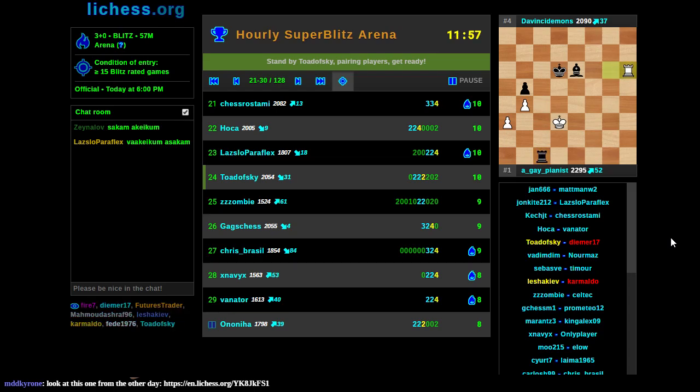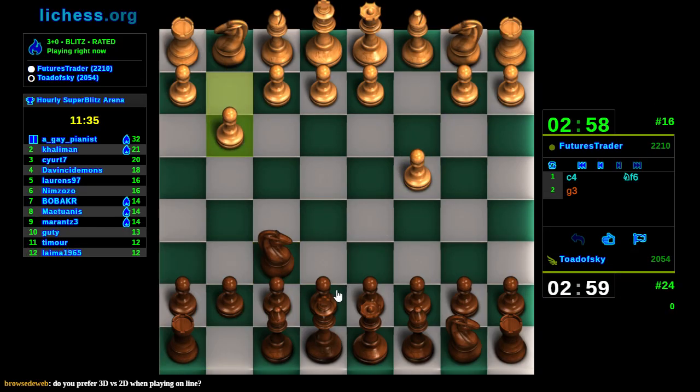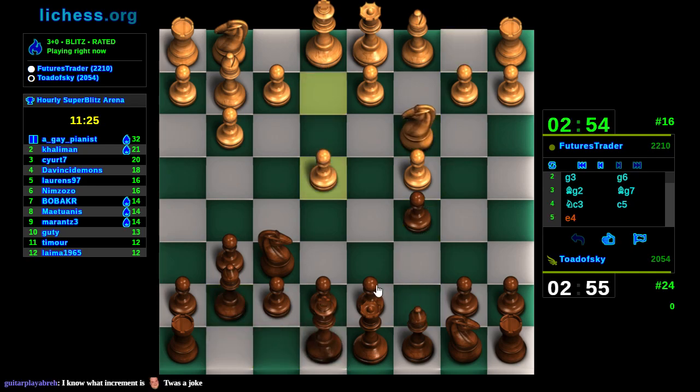There is a league which just plays games that start with 45 minutes on the clock, and every time a player makes a move 45 seconds are added - they call themselves the 45-45 league. I haven't played much with the 3D pieces, but I think I like this a lot. For the longest time there weren't very many quality boards and sets to select from, but somehow this feels just a little bit more at home.